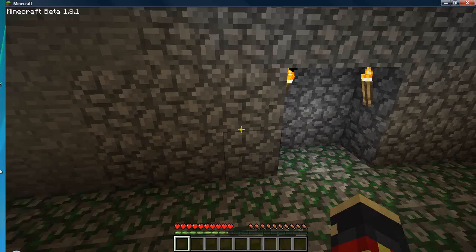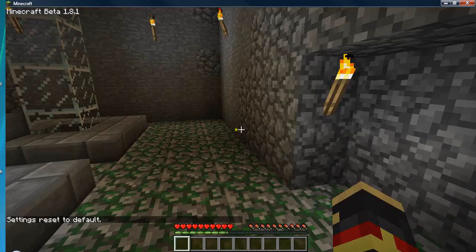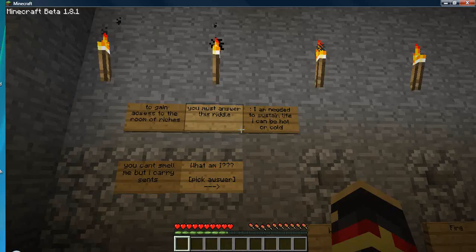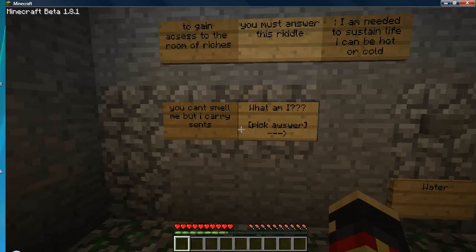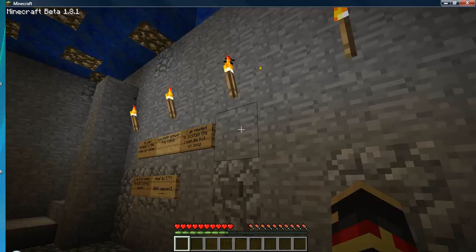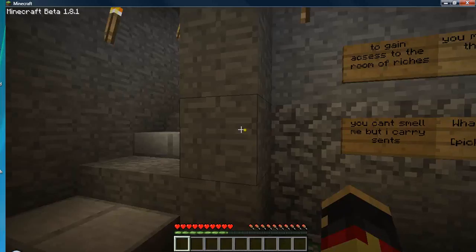Hold on, I think I see a door back here. It's not — maybe this isn't a door. Oh, what is this over here on the wall? 'To gain access to the room of riches, you must answer this riddle. I am needed to sustain life. I can be hot or cold. You can't smell me, but I do carry scents. What am I?' Our answers are water, fire, or air. I think it must be water.